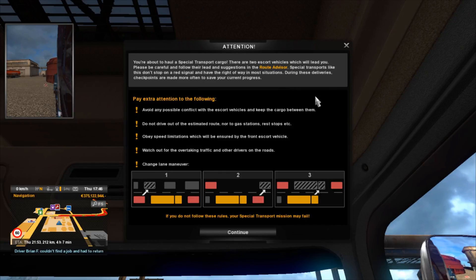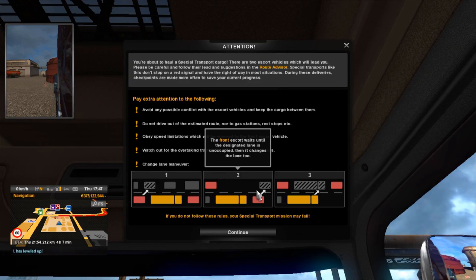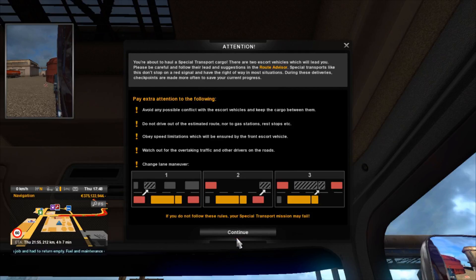Obey speed limitations which will be ensured by the front escort vehicle. Watch out for overtaking traffic and other drivers. The lane change maneuver is started by the rear escort by blocking the designated lane. Step 2: the front escort waits until the designated lane is unoccupied, then changes to lane 2. After both escort vehicles are in place, the player moves into the designated lane as well. If you do not follow these rules, your special transport mission may fail. That's a bit scary — I don't want to fail this actually.